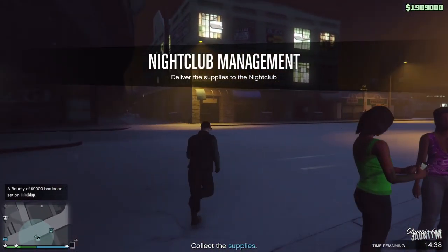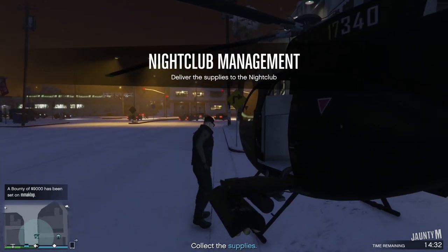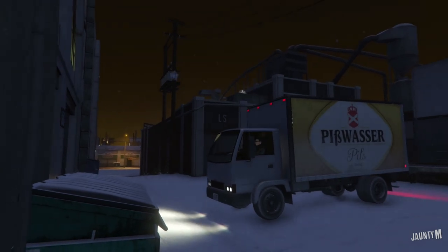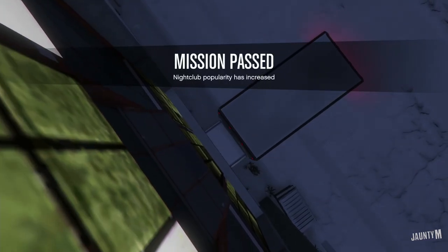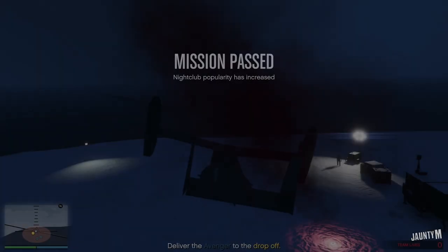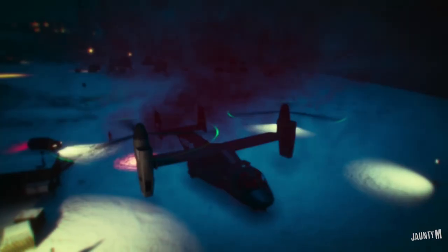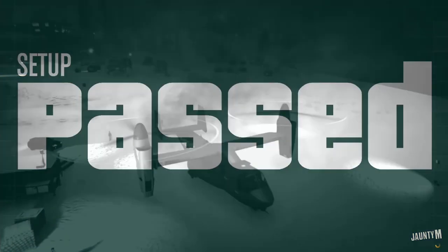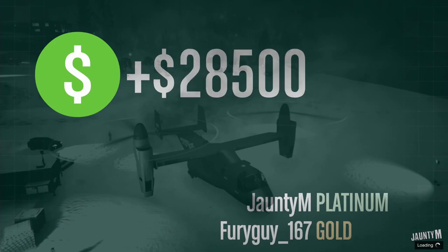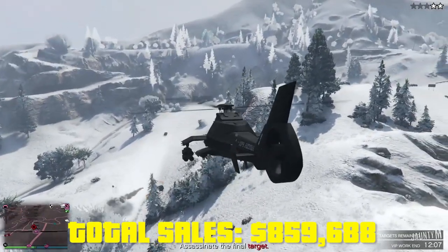This is a promotional mission for the nightclub because the popularity is kind of down. It's not going to be very difficult, just have to take this van to the business. Once you do this you get between $3,000 to $4,000. I'm counting $4,000 for the nightclub popularity mission. After that I helped a friend out for an Avenger mission in a heist and got paid $28,500 for that as well — so adding both amounts, $4,000 and $28,500.